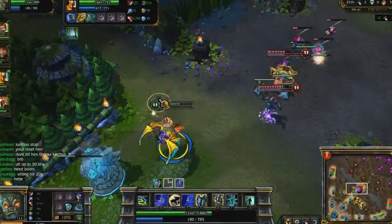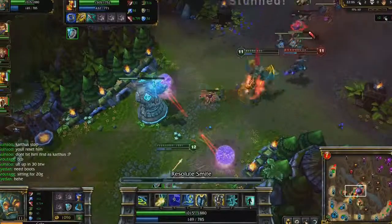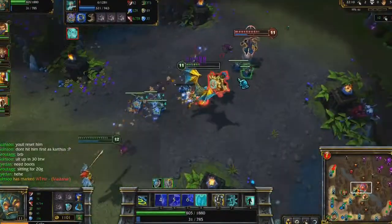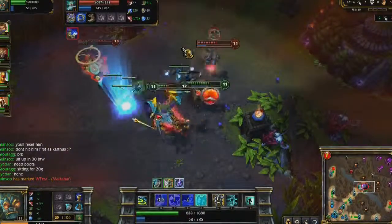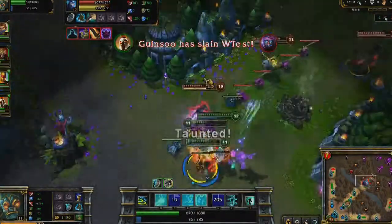Ultimately, I only lose 300 health. Landing Resolute Smite and Righteous Gust brings Zilean extremely low, causing him to use his ultimate as my team catches up. Once Pantheon begins Heartseeker Strike on Malzahar, I use my Improved Exhaust to give him an easier kill.